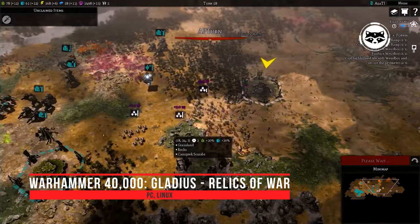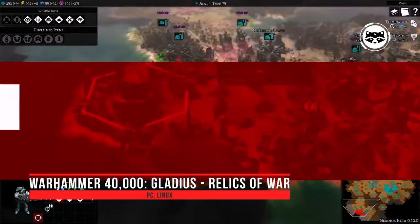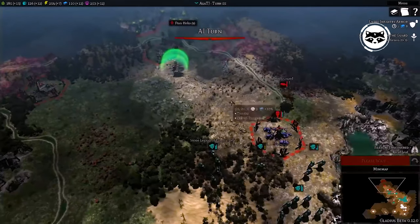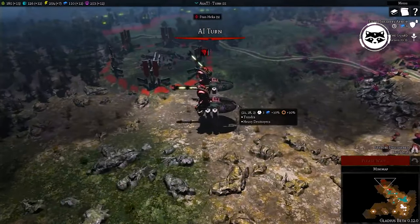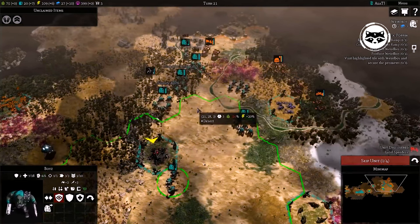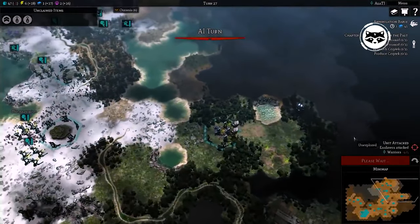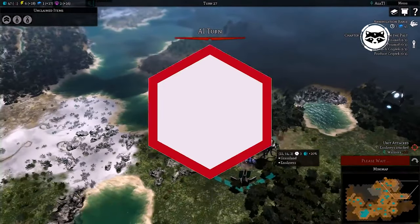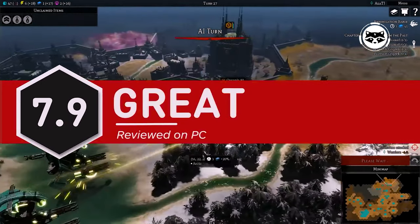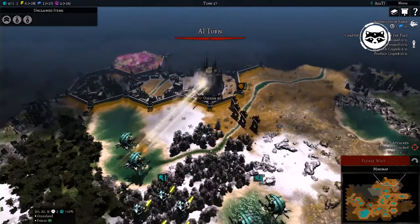Warhammer 40,000: Relics of War is the first 4X strategy game in the Warhammer 40,000 universe. It proposes taking control of one of seven factions that are fighting for dominance over the resources of the planet. Players have to build buildings, complete story quests, expand the empire, and defeat enemies. The world in the game is randomly generated and various events that do not depend on the player can interfere with the playthrough. Perhaps as an independent strategy it is not able to surprise genre connoisseurs, but Warhammer 40,000 fans should definitely give it a try.